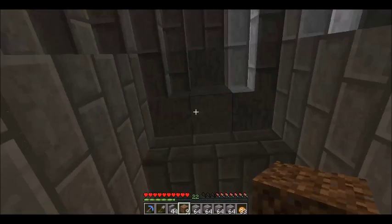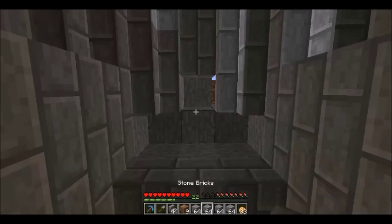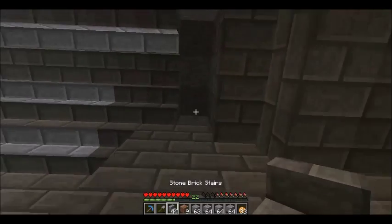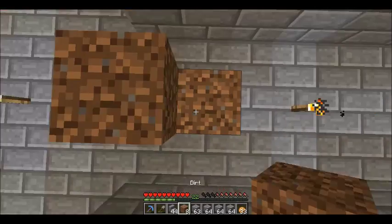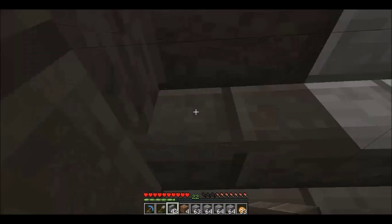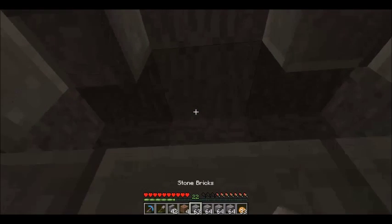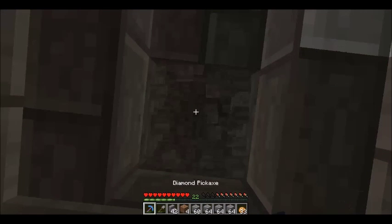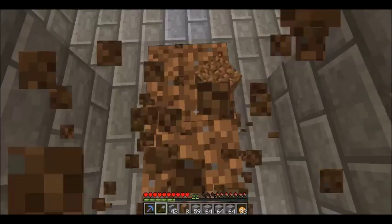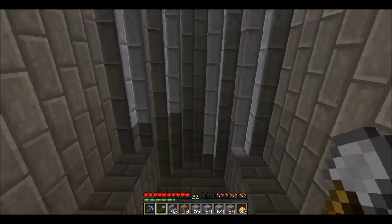I want to get this up here real quick. The way I want to do it: I'm gonna tear out those blocks, these two here are going to be stairs. There we go — so I can go like that, like that. Now these three behind the stairs are going to be like that, which means this one also needs to be like that. Let's see how that looks — beautiful! I love it, that looks awesome.